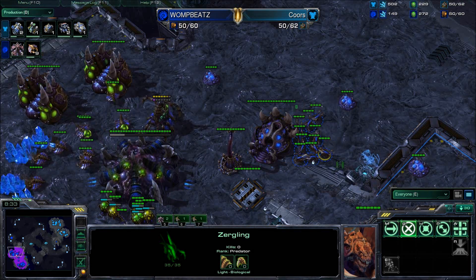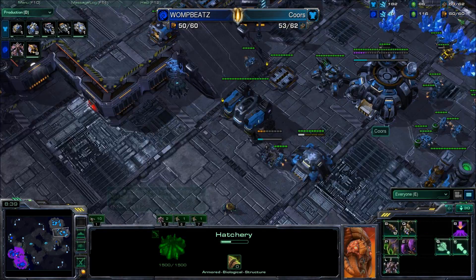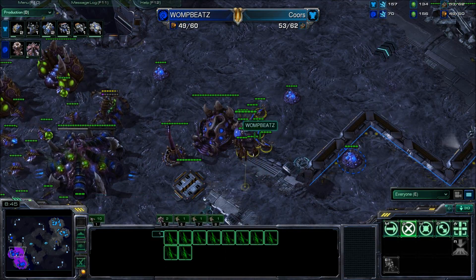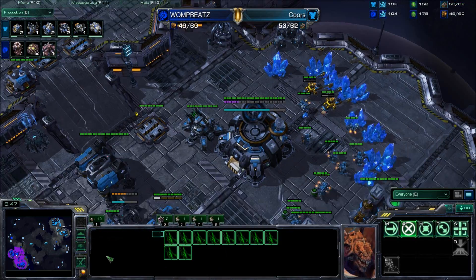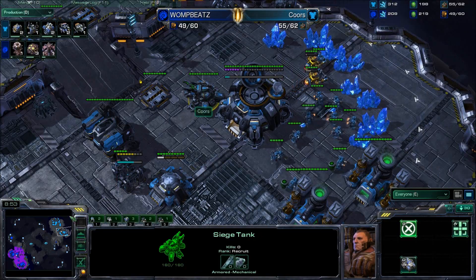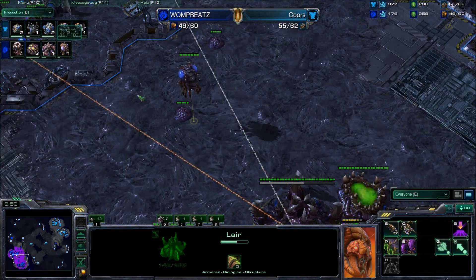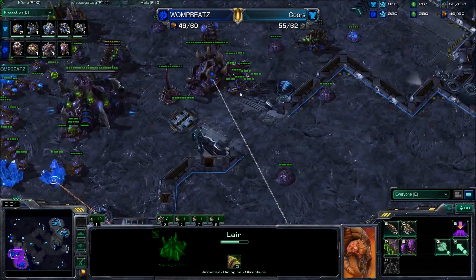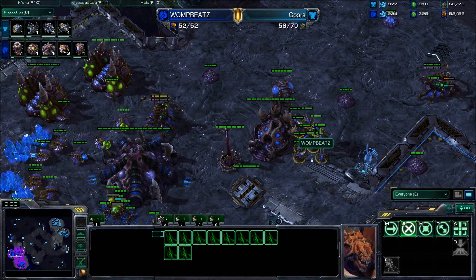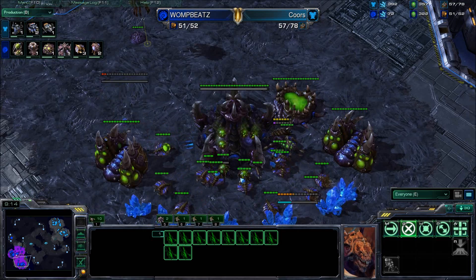As a Zerg player, that's really all you want — the least amount of units as possible — but losing all those drones is obviously significant. He is grabbing his third, and it's relatively quick — before the nine-minute mark. When he steps into the macro game, he'll have a ton of Mutalisks. The one thing I had a problem with was just that if Cores had controlled that drop a little bit better, I think probably 20 drones would have died.